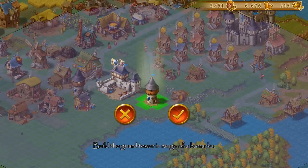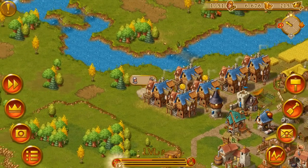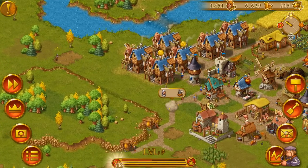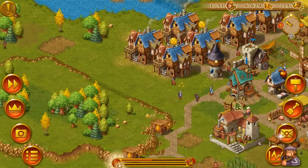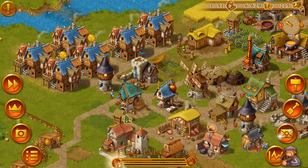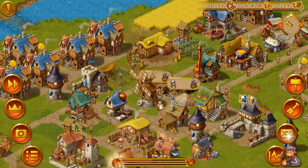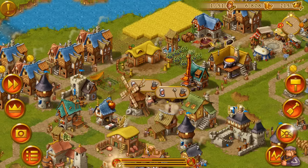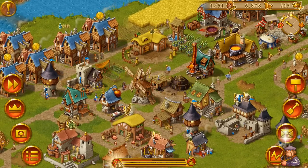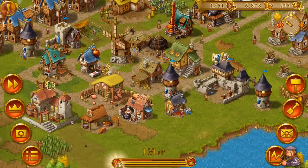What's that music? That music indicates that there is a bandit raid going on — I can show you what happens when the military is confronted with some bandits. That bandit over there just beat up our soldier — seems our soldiers are a little bit too weak. There are still raids going on. It's all-out warfare over here. One versus one — and we lost again. Our soldiers are still very weak and losing all the fights.